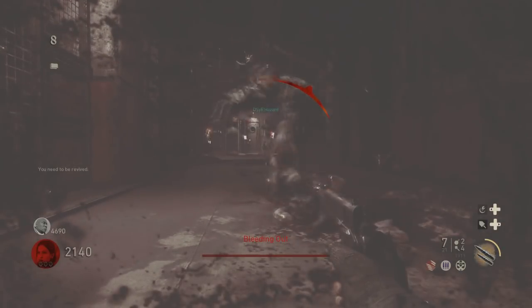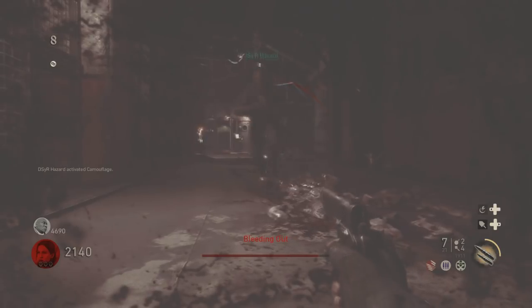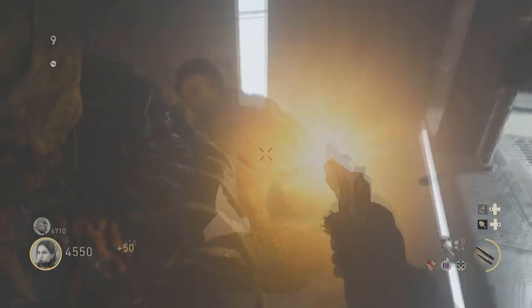Get downed, then have your teammate come over and revive you while you're pushing backwards. You should wall breach into this really small room. Same rules apply — god mode, pileup glitch, the whole nine yards. Do this when you have good weapons and perks.